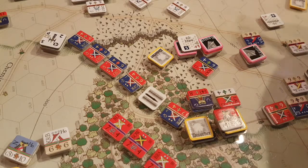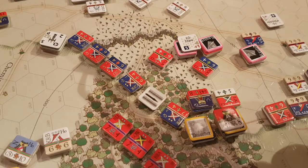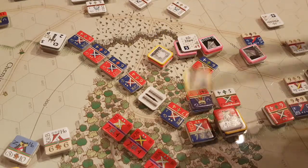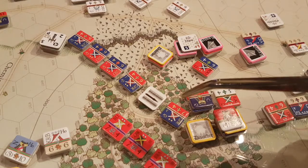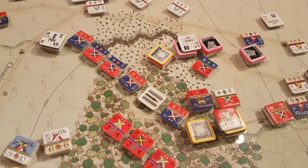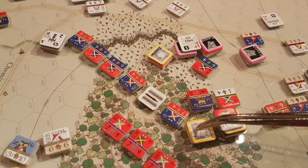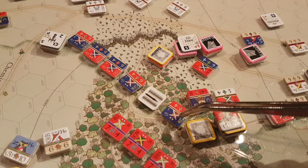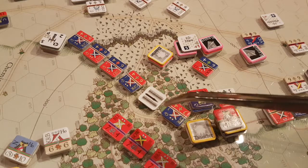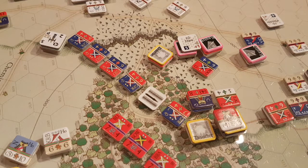First of all, we do disorder recovery — when you have a leader you automatically remove the disorder. Now what I want to do here is put a hook formation, because right now this unit has an English unit in his flank, which gives a negative effect on morale. If it changes to hook formation, these will all be front hexes, so I think that's what we'll do for that one.